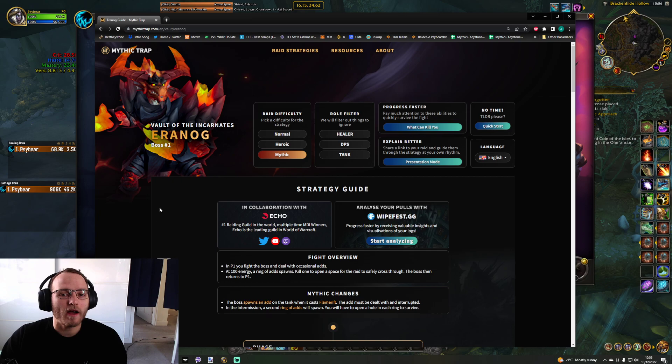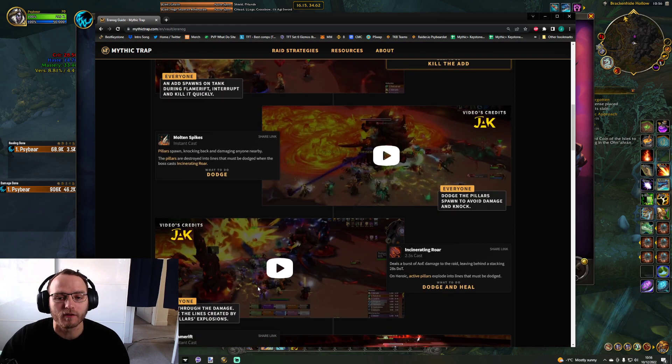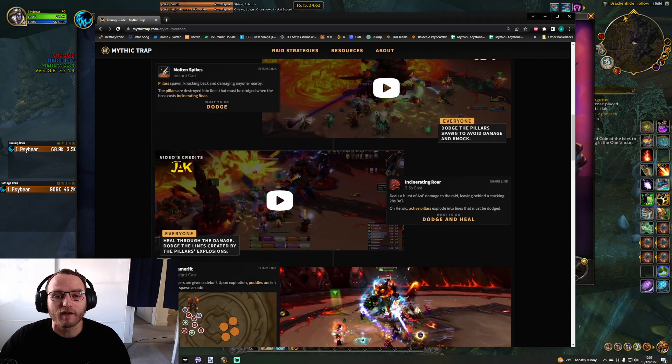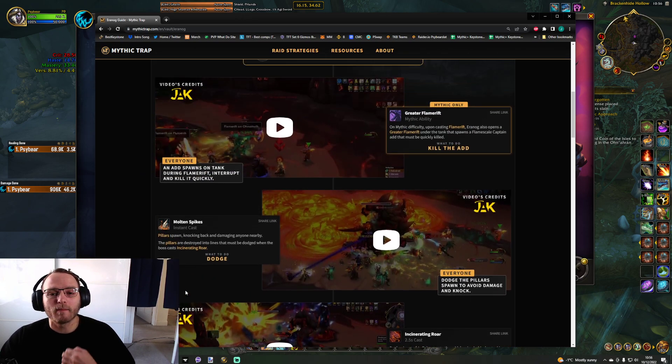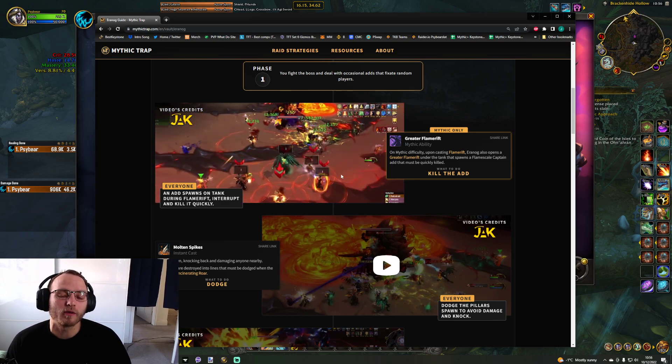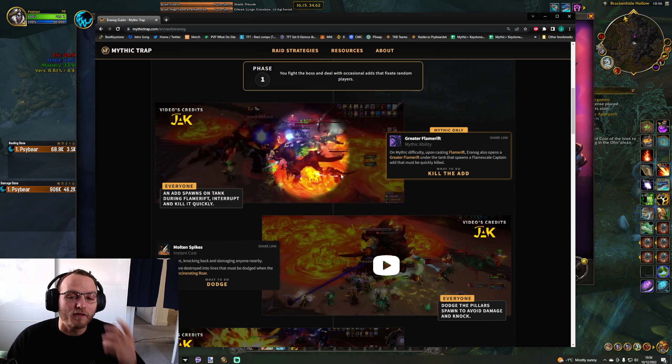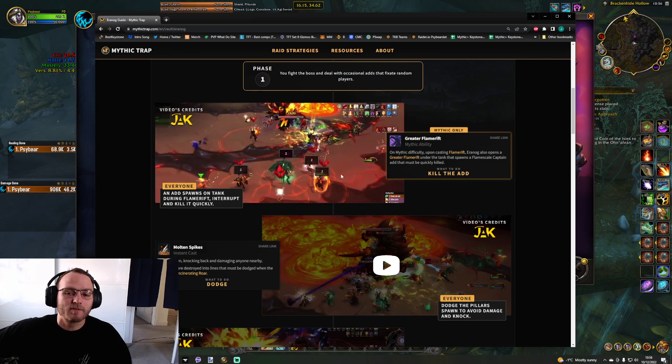We'll start with Eranog on Mythic. I'm going to focus most of these bosses on Mythic because I think that's the one that really matters. I'm using Mythic Trap, so just Google Mythic Trap if you want to use this site — it's really helpful to see all the different bosses and mechanics. Mythic Eranog is similar to other difficulties where you have adds spawning intermittently from the Flame Rift, but then every Flame Rift you're also going to be getting a mini boss add. This mini boss add from the Greater Flame Rift has a bit more health but also has an interrupt.